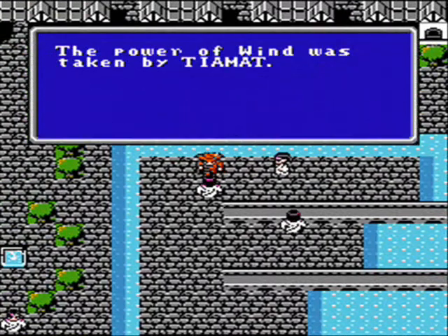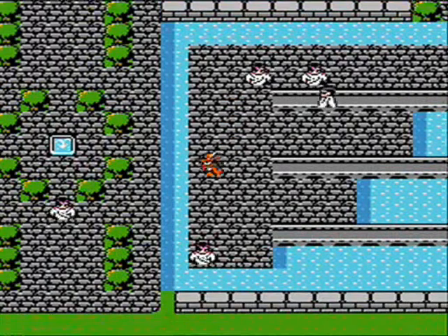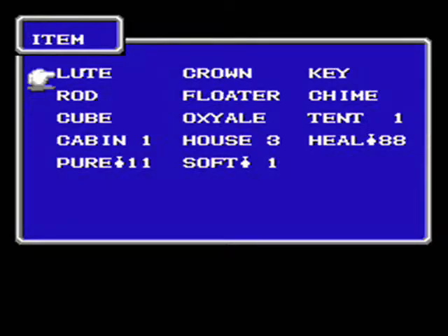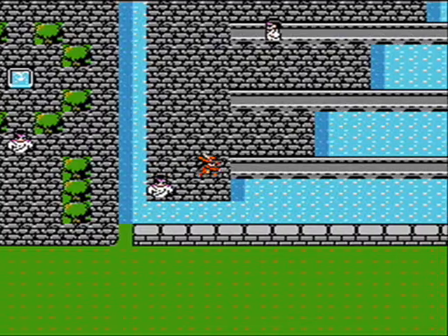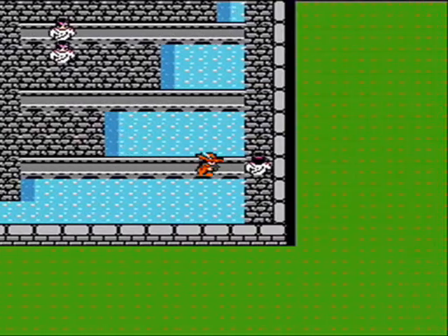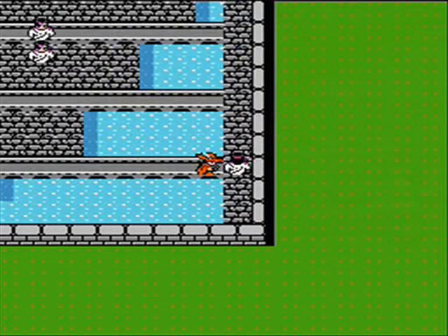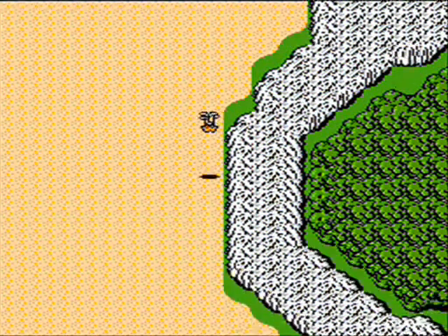Once we get through talking with most of them, we'll find the one important guy we need to talk to. He'll give us a very valuable item — a bell — for trying to enter the Mirage Tower. So let's go ahead to our Mirage Tower and take a quick peek at what's beyond it.